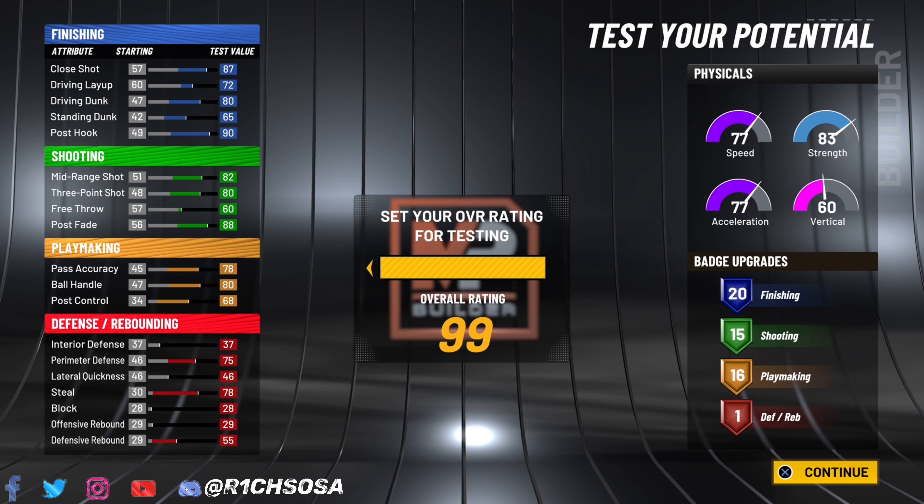If you decided to go with Post Scoring, you have the potential of getting a 99 close shot, 98 driving dunk, and 99 post hook. But we chose Shot Creating. If you get teammates running Floor General and Defensive Leader on Hall of Fame, that's a plus 4 to each category on the offensive and defensive end. Then buying boost is another plus 4, plus hitting 99 overall — in total that's plus 12. The Shot Creating takeover adds plus 10 to shooting, so we'll be able to maintain a 99 mid-range, three-pointer, and even that post fade.